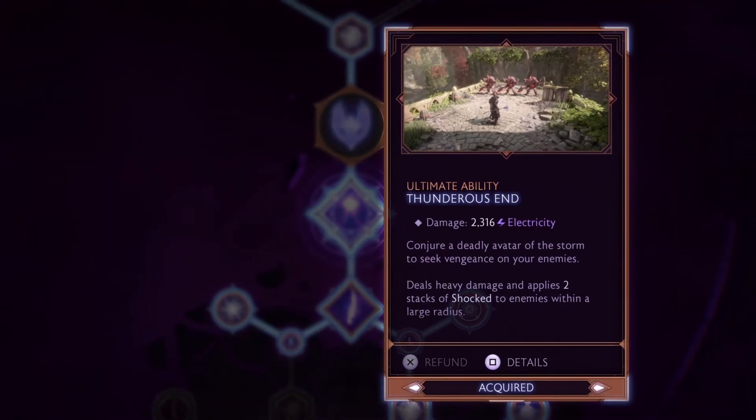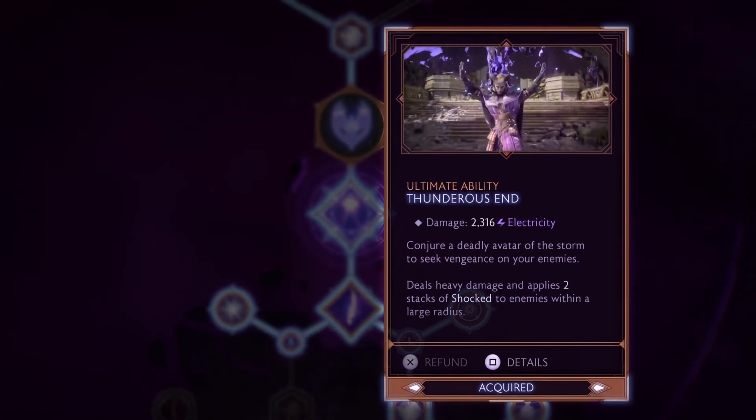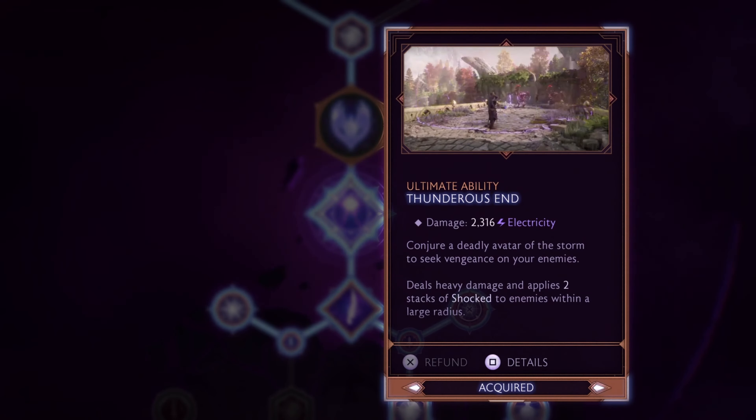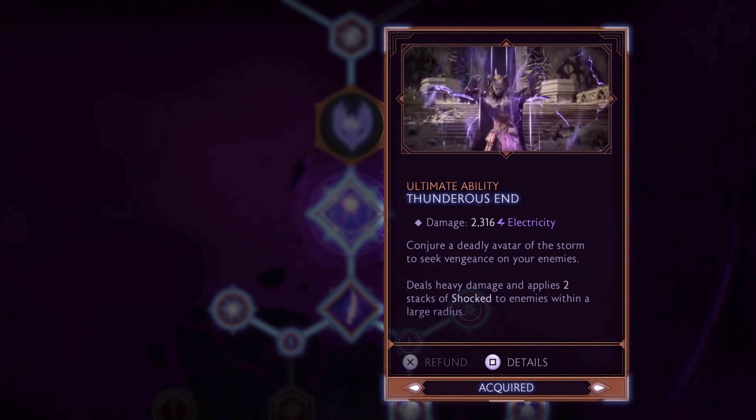And finally, my Spellblade ultimate ability, Thunderous End, unleashes a massive amount of damage, shocking enemies in a wide radius — perfect against a large target like a Dragon.